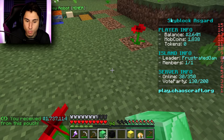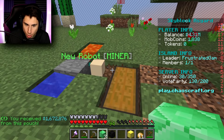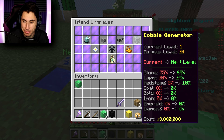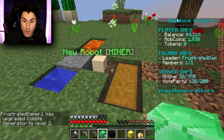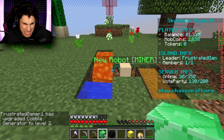Let me do one more money pouch - I love the money pouches, this is amazing. I should have over three million now. I think I just got one point six million, so now I have four million coins. If I go slash IS upgrade again, I can upgrade my cobblestone generator. Did it work? Yes! Now I have a level two generator, which means little Jimmy is mining more expensive materials. Let me try to upgrade it again.